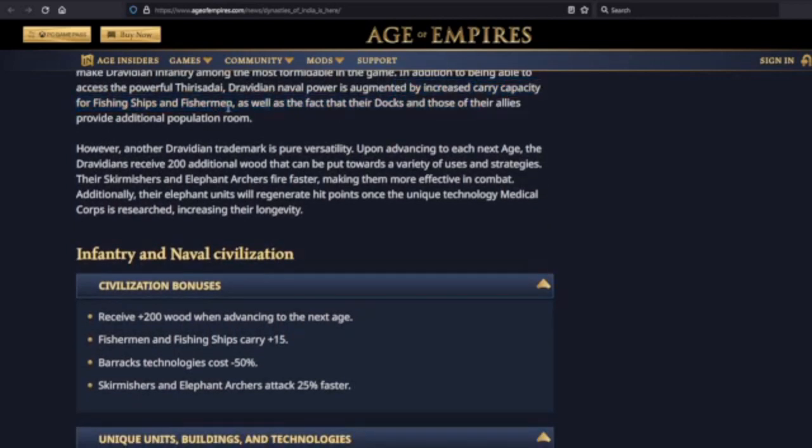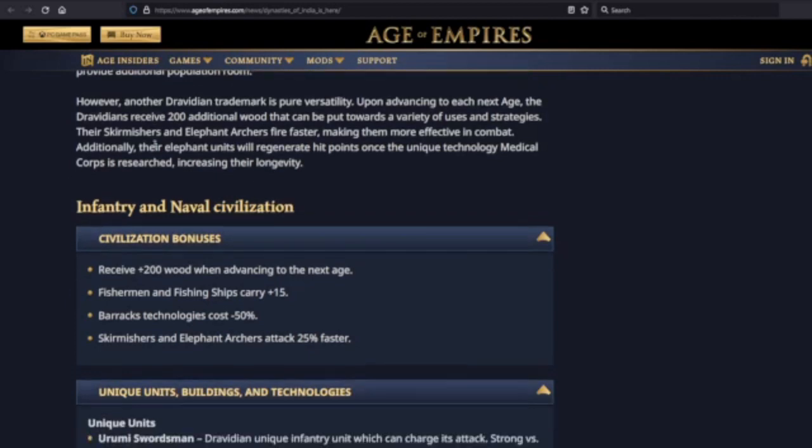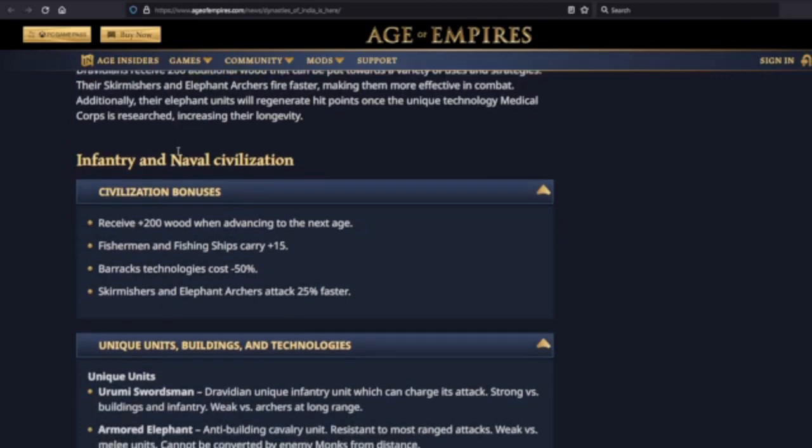Cheaper barracks techs, a strong tech tree, the devastating Urumi Swordsman, and the unique tech Wootz Steel — which causes infantry and cavalry attacks to ignore the armor of enemy units — makes Dravidian infantry among the most formidable in the game. Increased carry capacity for fishing ships and fishermen, plus their docks provide additional pop room. Upon advancing to each age, the Dravidians receive 200 additional wood.